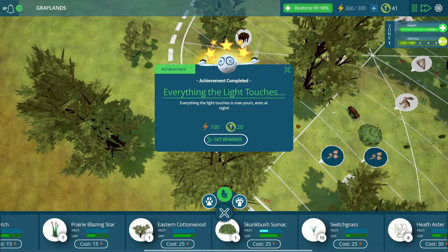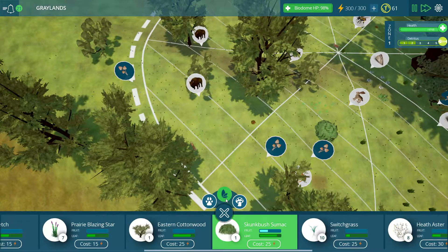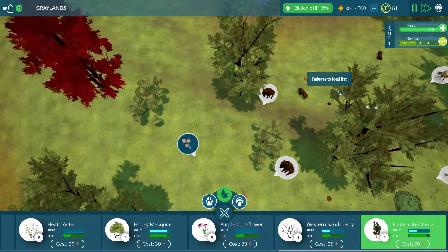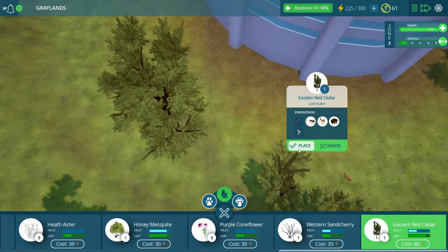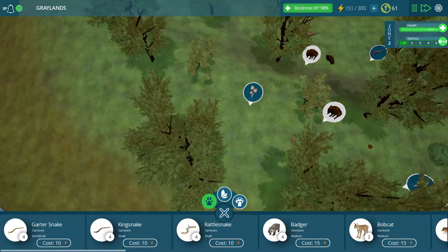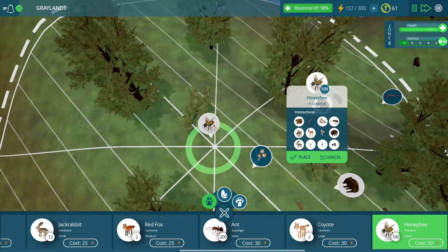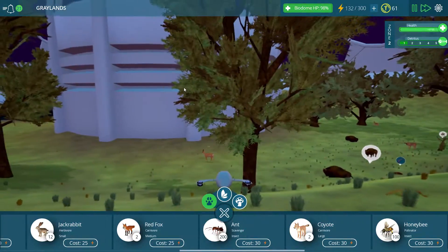Let's go ahead and put our thing going fast forward. Everything the light touches is now yours, even at night. Cool. Unfortunately, I don't actually get to utilize any of that reward because we already had full energy, but that's fine. 300 energy is quite nice. I'd like to continue getting down some more trees — that will get some energy on the ground. I'm probably going to put another set of honeybees over here so they can pollinate all these different trees. And we've got some grass down.